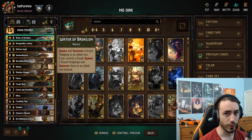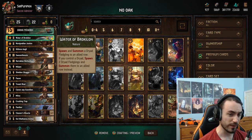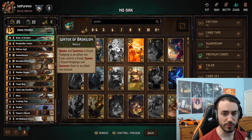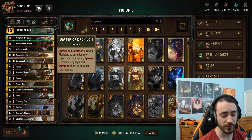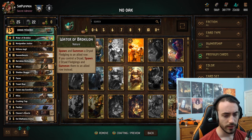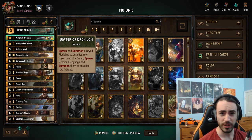Always mulligan Water. The only scenario where you don't mulligan Water is: you win round one, draw it in round two, and you have no plan on bleeding. If that's the case, keep it in your hand and mulligan in round three - this way you can aggressively mulligan in round three without fear of bricking on Water. If you brick on Water that feels really bad, so yeah, don't brick on Water.